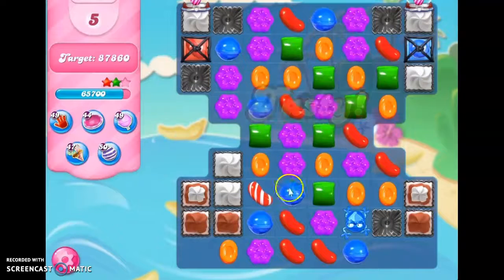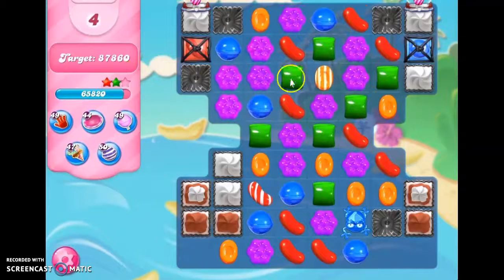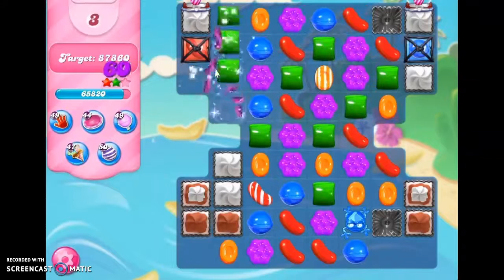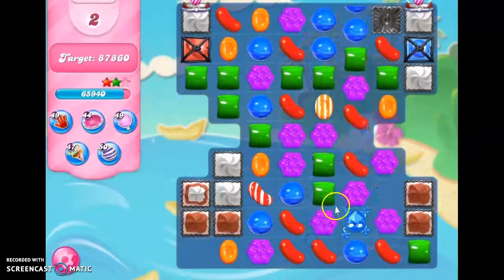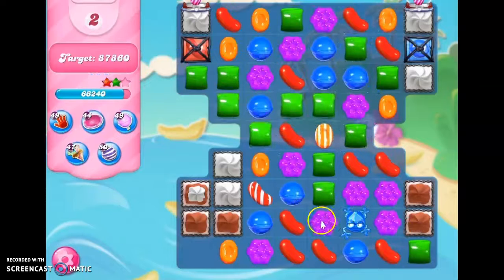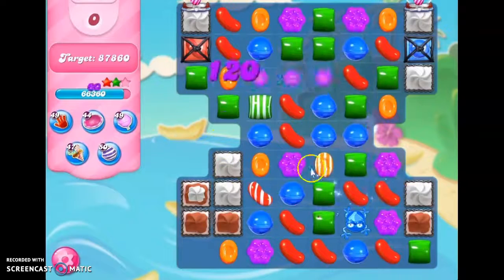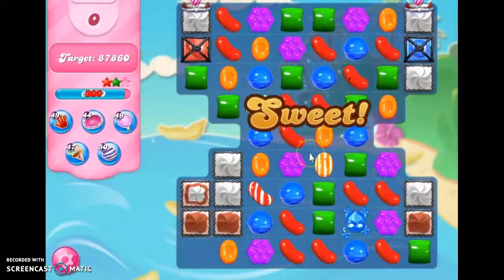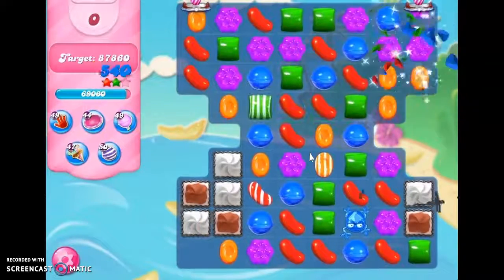I couldn't get the color bomb opportunity. Very rare that I don't get a color bomb in a moves level. I don't know if those wrapped candies will get set off, though, because I wasn't able to remove everything in here. Well, if they do, then that's great. But if they don't, I don't think it matters. Oh, they did — nice.